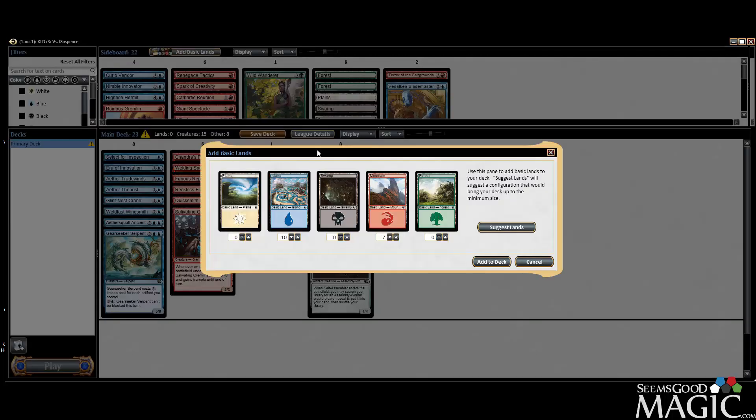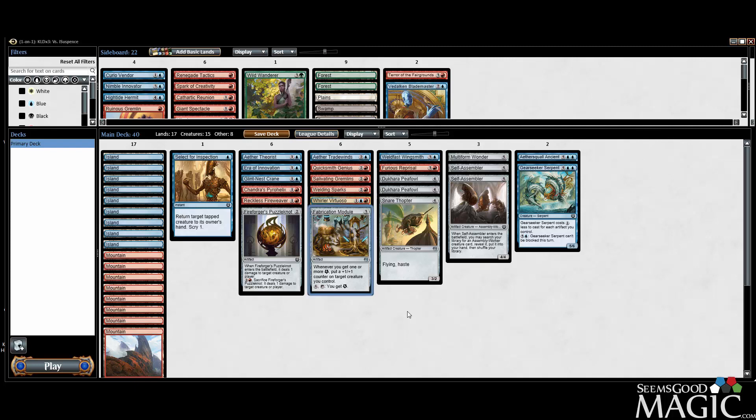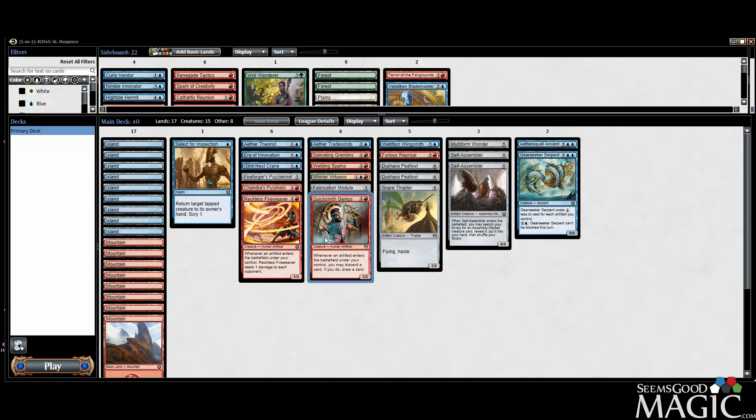We'll do 9 mountains 8 islands — 9-8 doesn't seem wrong. We have some evasion, we've got some bombs, we have some removal, so it's got all the components the deck needs. Nothing terribly exciting — no real bombs, well I guess the Ancient is a bomb so we do have a bomb. Something about this deck doesn't seem terribly exciting though. We early wanted to just get any sort of action — Fire Weaver, another Genius, good synergistic artifacts — and I feel like that plan just sort of fell short. But this is how we're going to run it. We'll see how we do in round one.